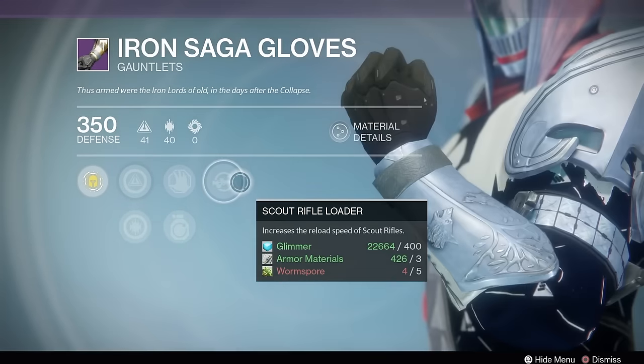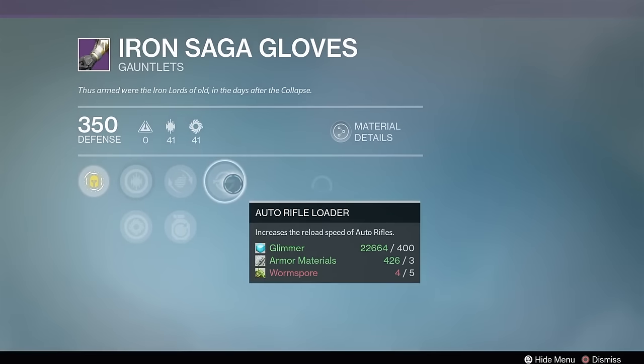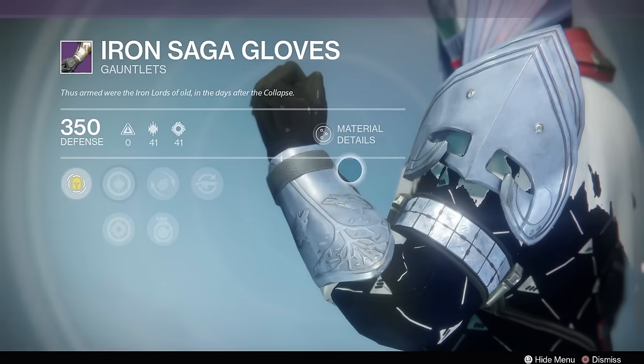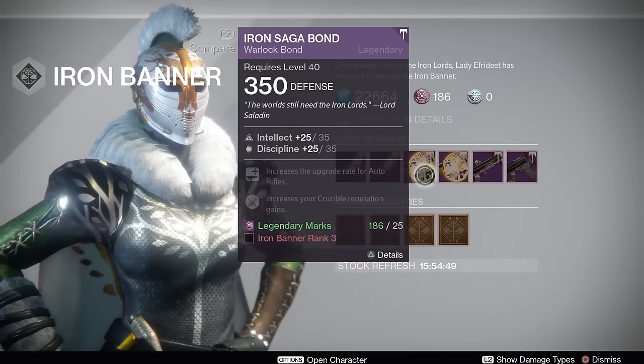To start off, we have the Iron Saga Gloves with Scout Rifle Reloader — that's pretty nice. Next up, we have another set of gauntlets with Auto Rifle Reloader, so either one that you want you can pick up this week. They have the Intellect build and a Discipline build as well.